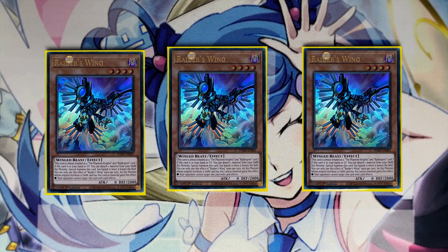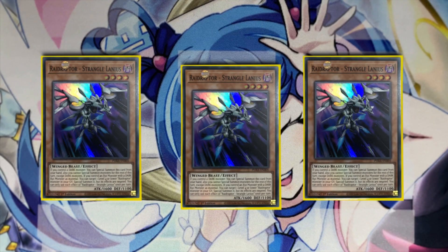We're playing three copies of Raid Raptor Strangulaneus. This is a free special summon from the hand if you control a dark monster — it locks you into dark monsters, which you don't really mind since you can play only dark monsters for an entire turn. Also, if you control an Xyz monster with a dark Xyz material, you can target a level 4 or lower Raid Raptor monster in your grave to special summon it with its effects negated. Raider's Wing is always attributed as a Phantom Knights and Raid Raptor card, so you can bring it back with Strangulaneus. These two work in tandem — you can bring one with the other and have so many materials.